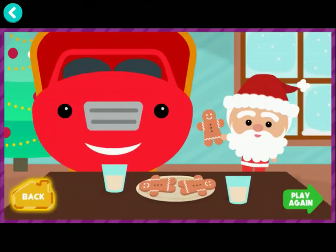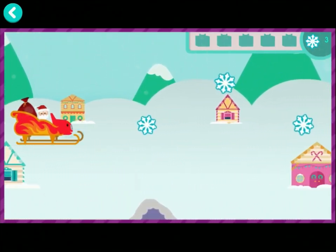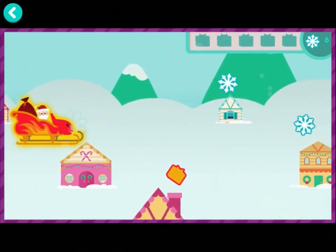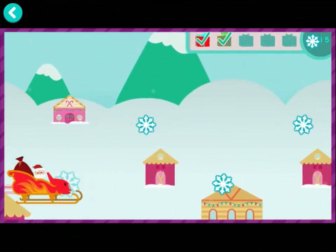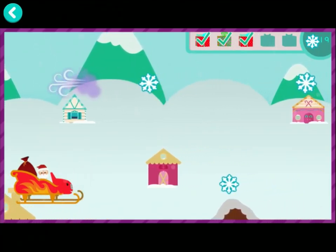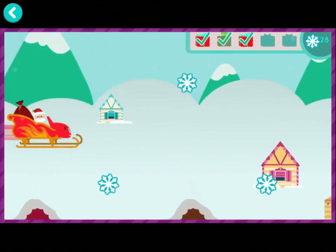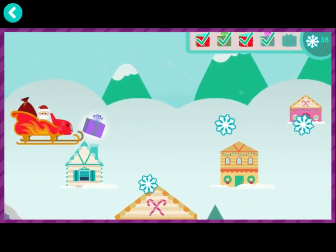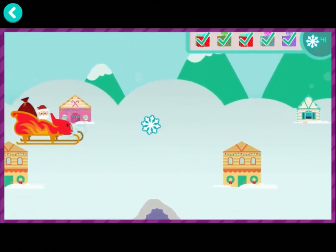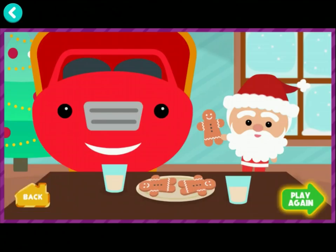Tap here to go back. Tap here to deliver even more gifts. Santa needs to fly over the rooftops to deliver Christmas presents, and Blaze and you get to help him! Tap up and down to move Blaze and Santa. Perfect delivery! Right down the chimney! You're a great helper! Fancy flying! Only one more present to go! That's all the gifts! This is going to be such a happy holiday for all! Tap here to go back. Tap here to deliver even more gifts.